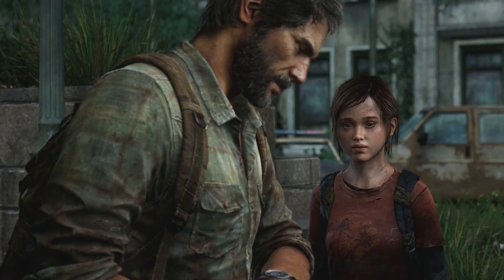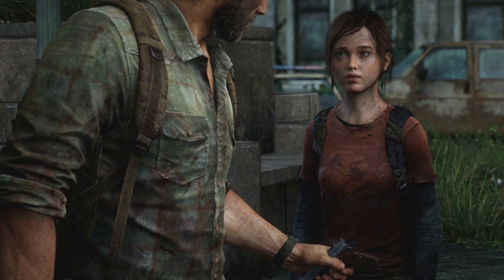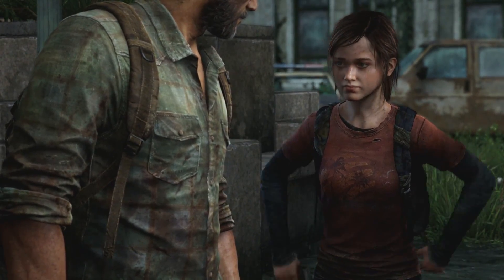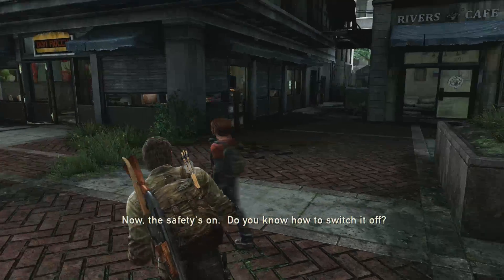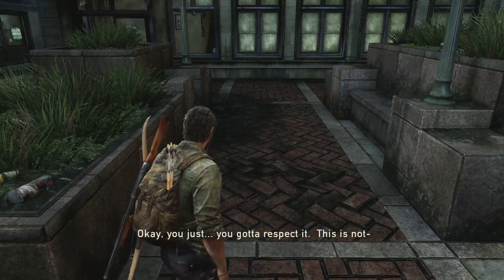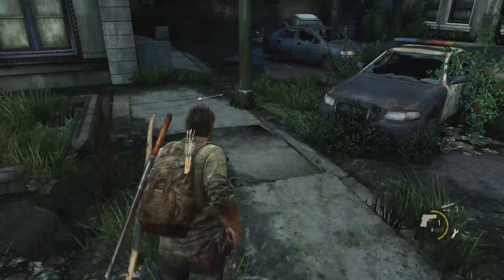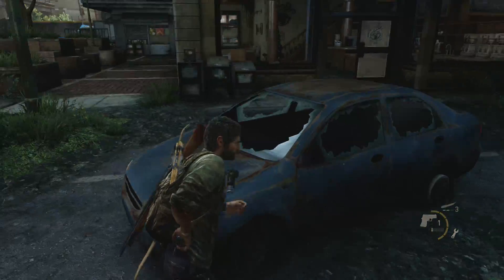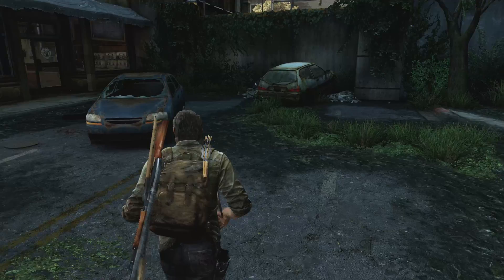Joel hands Ellie something: 'There's something a little more your size. It's for emergencies only. Now, the safety's on — do you know how to switch it off?' Ellie: 'I do.' Joel: 'You just gotta respect it.' Ellie: 'I'll be careful.' Now Ellie has a pistol, which she will use in combat. Nice thing is she never does it on her own — she'll never alert enemies on your behalf. She only does it when you're already engaged in combat.